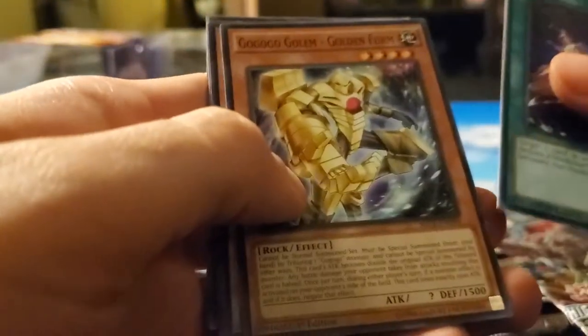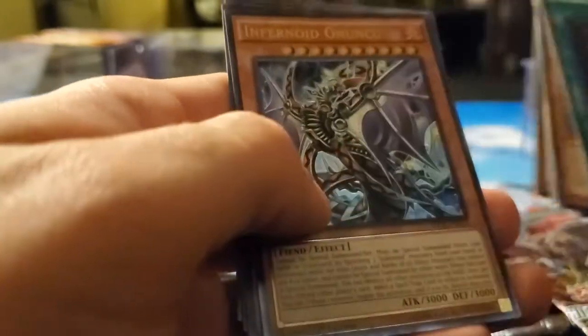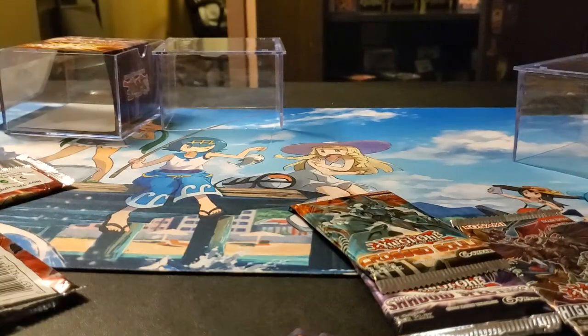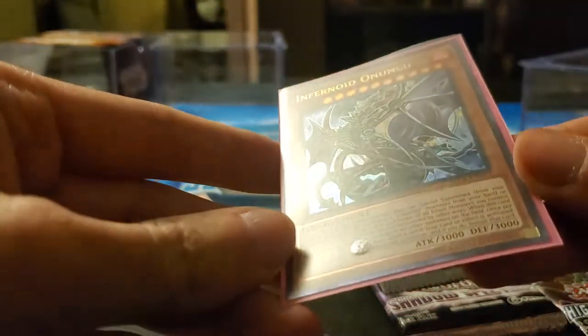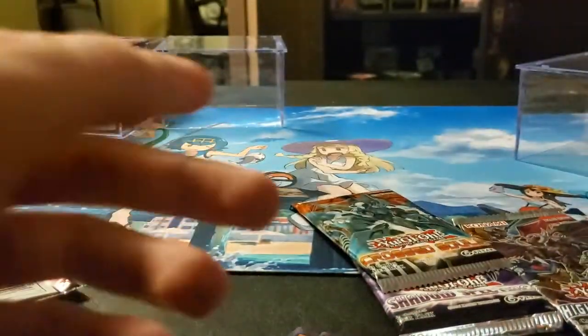Secrets — Pendulum Shift, Go-Go Golem, Super Heavy Samurai, Raid Raptor, Dance Princess of Necroze. Ooh — Ultimate Rare! Infernoid Onuncu! Wow, that's insane. There you go, I made the cube — Infernoid Onuncu, Ultimate Rare. That's pretty hot. I like that. That's fantastic.